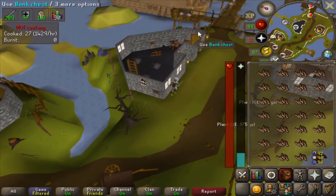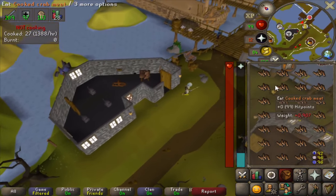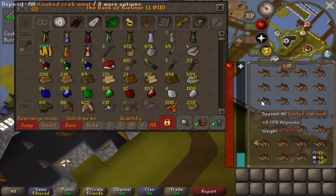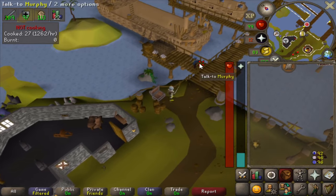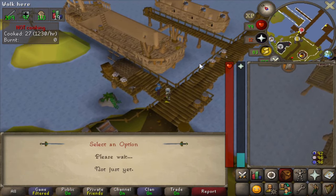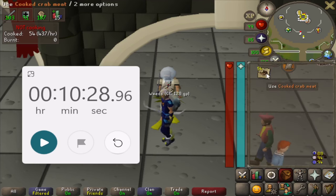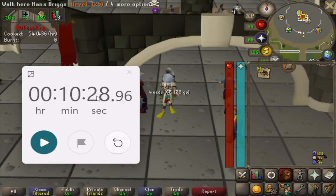You can find a cooking range right when you arrive. So I cooked 27 crab meat, ran east towards Murphy again, but before going to him I deposited the meat into the bank and did another trip. Each trip should take you just about 5 minutes. If you're potted and using prayer the entire time, you should be able to do this in about 10 minutes — one inventory lasts about 5 minutes to get down there, kill all the crabs, collect 27 crab meat, cook them, and go back. So in 10 minutes I was able to collect 54 crab meat.